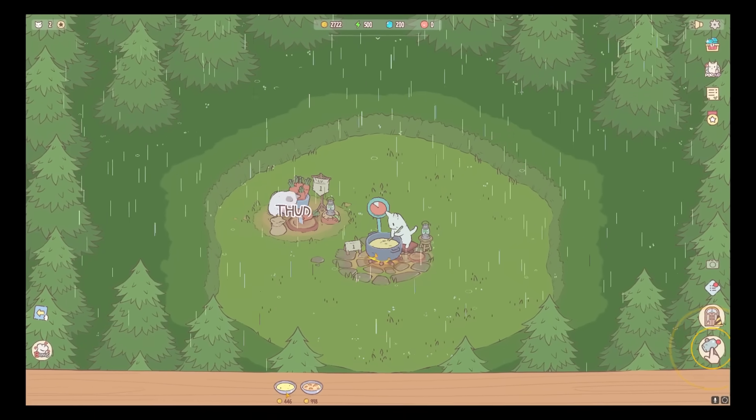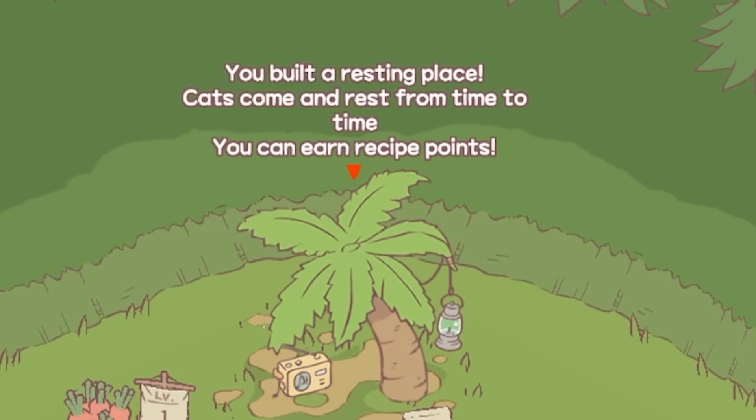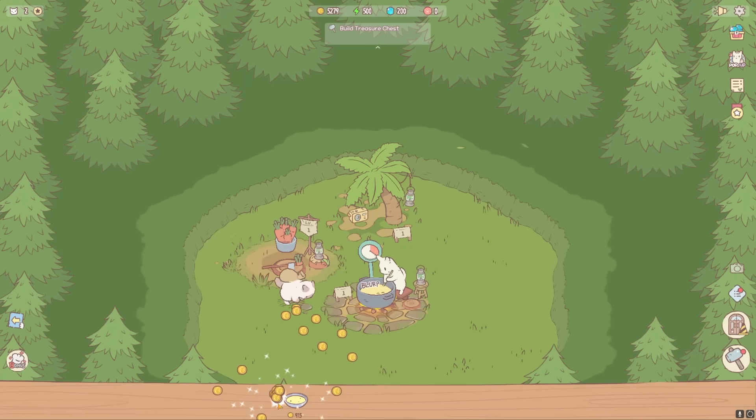Does he, like, run them into the soup by chance? What is it — a shade tree? Why would I want to make... Oh, I can earn recipe points there. That makes sense. I have to, like, build up my little area. Also, it looks like carrot soup gives me over 900 bucks every time we make one.